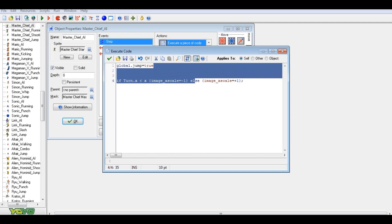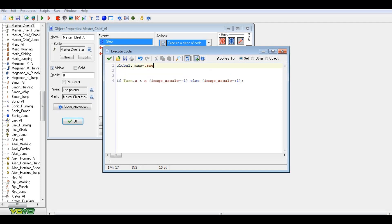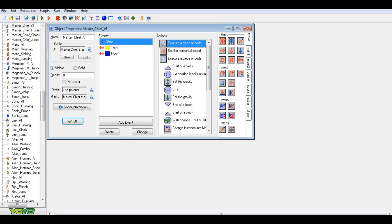You could add if/or/and statements together — for example, if it's an area with high gravity and you didn't want him to jump there, you could set that. Then you're going to write: if turn.x is less than x, then image_xscale equals negative one — that means it'll flip the scale. So when he jumps he'll land facing the same way he was in the air.